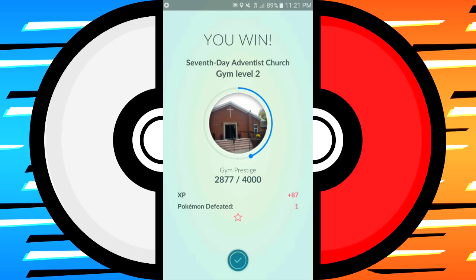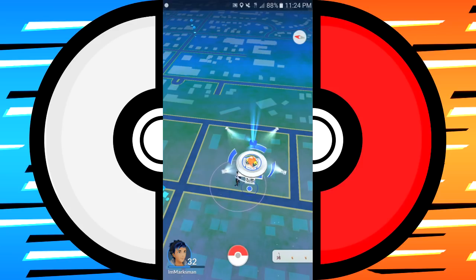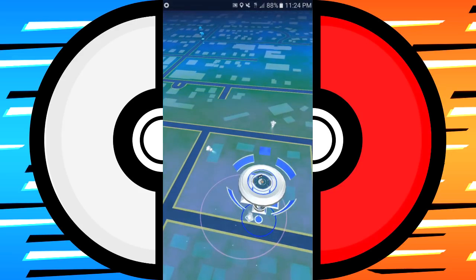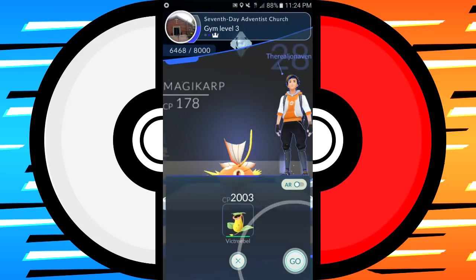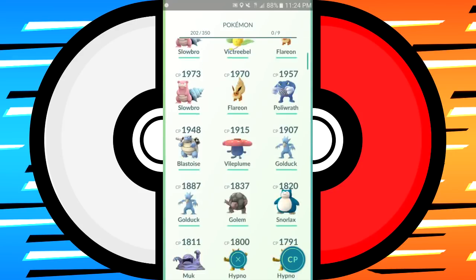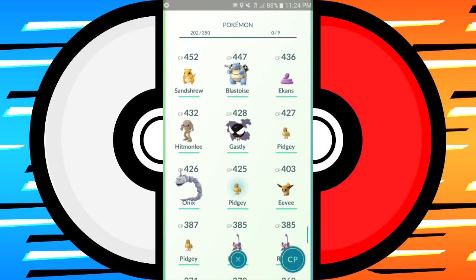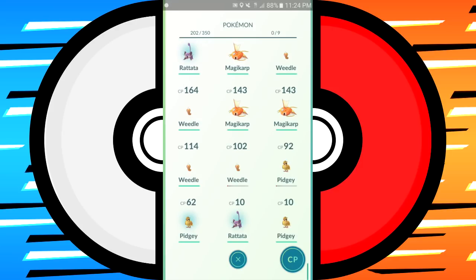877 prestige! And last but not least — I was with a buddy, and he put his Magikarp in as well. I fought both Magikarps with my Weedle and took them both out. Look at how much prestige you can get from one fight — each Pokemon you beat with this method gets you around that 877, so against two Magikarps you're looking at roughly 1,750+ prestige.